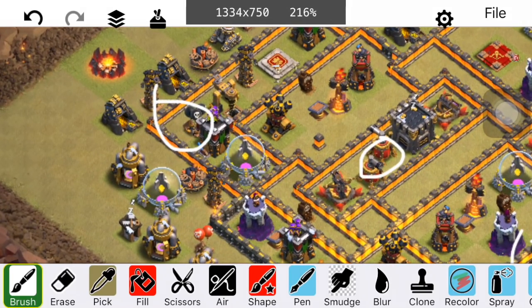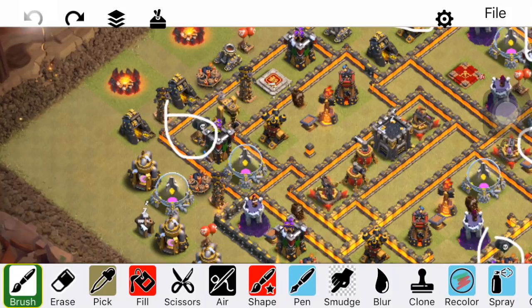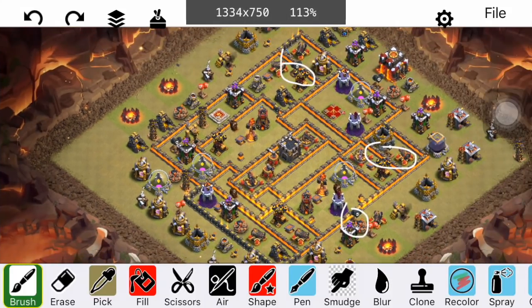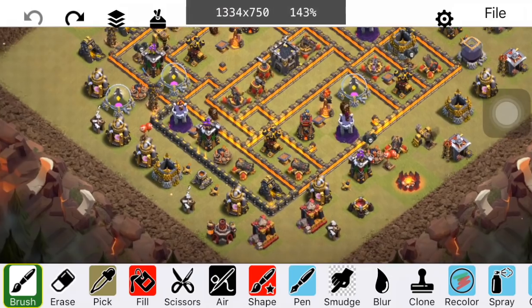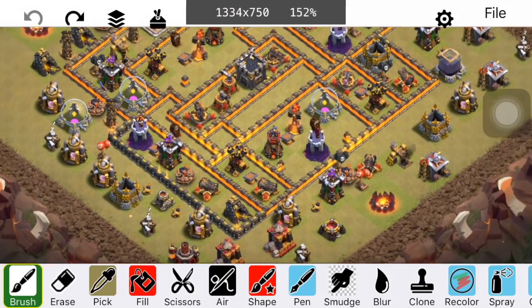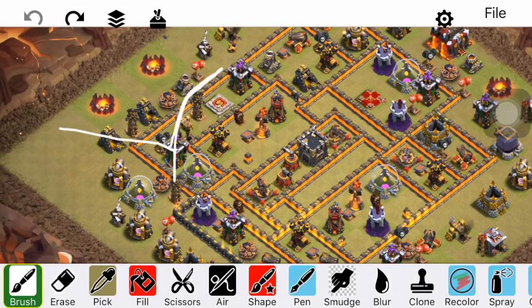Over here we have a bit of a Tesla trap, because if you don't notice the Teslas on this side of the base, you might think the Stone Slammer could path in toward the Inferno for great value — but these Teslas are there to surprise and mess up the pathing. You always want it to be not direct pathing from the outside too deep into your base. You don't want the Stone Slammer making it too far in, because there can be an Electro Dragon, bowlers that can be raged and healed, valks, balloons — too many things you don't want dropping inside your base. So a big part of this is not making it too easy to reach your Inferno Towers. We also have Air Defenses spread out around the base for decent coverage.